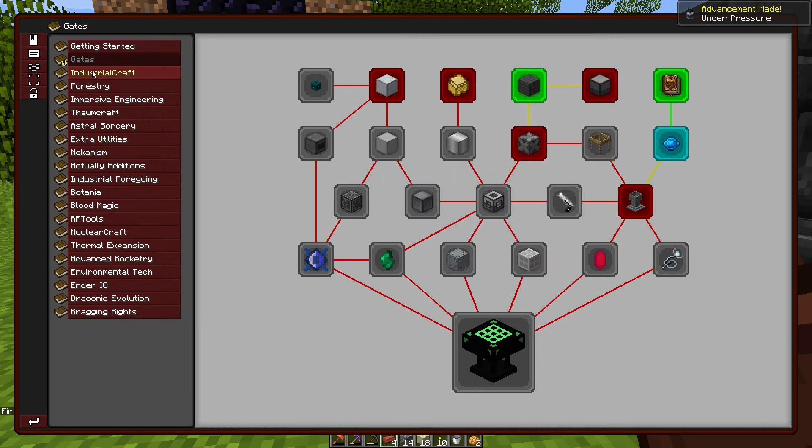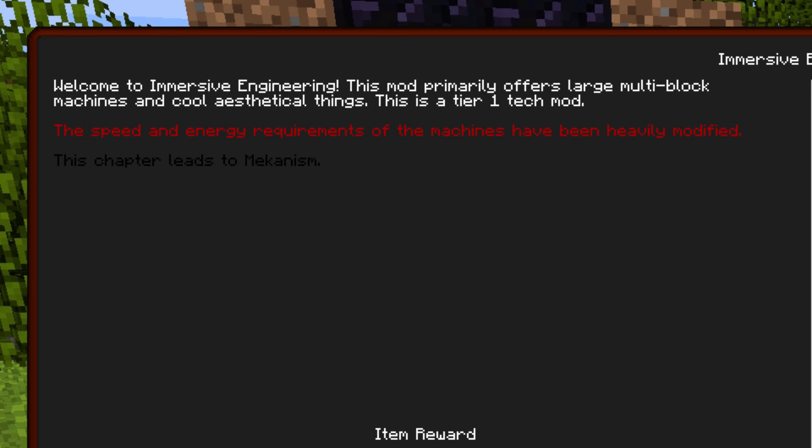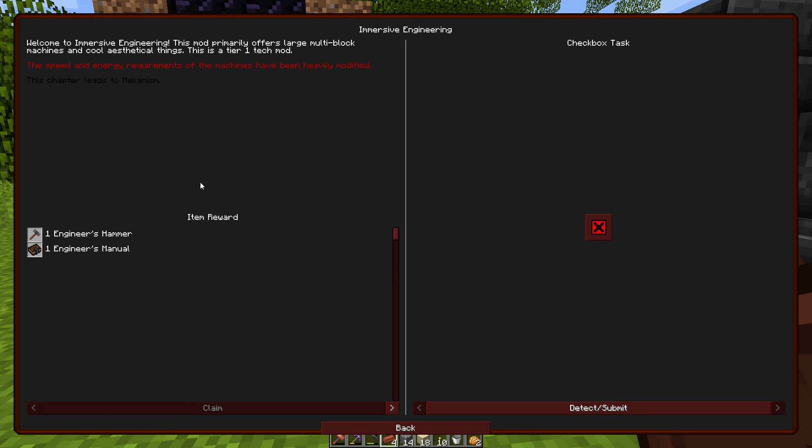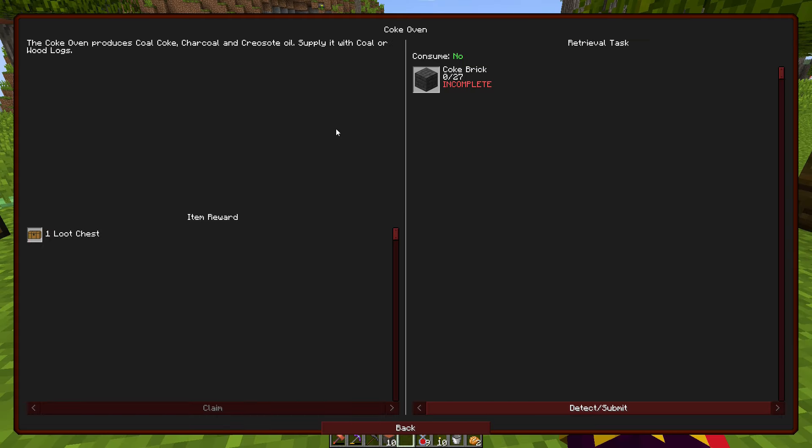That also means I now have access to the immersive engineering tree. Reading through it — welcome to immersive engineering, primarily large multi-block machines with cool aesthetics, tier-one tech mod. Feed and energy requirements have been heavily modified. We also get an engineer's hammer and an engineer's manual, which I feel like we're going to need.